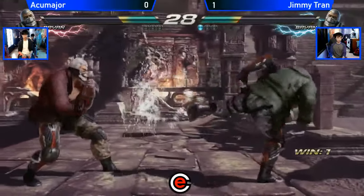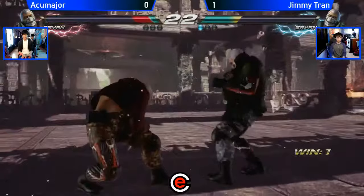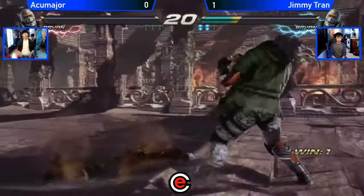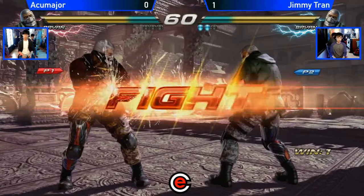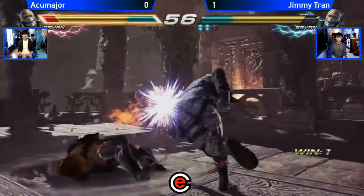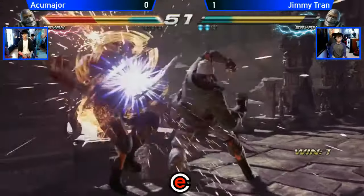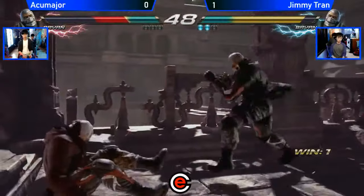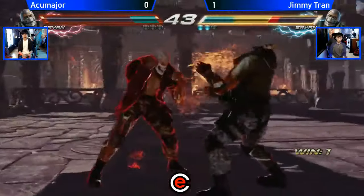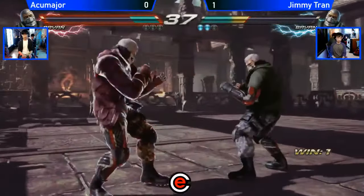Jimmy! Every time Accumager has gone for the Mock Kick, Jimmy has been punishing it because it is minus 10 and it puts you in crouch. Some characters like Lay or Lee actually punish it with a full punishment. It's a little bit difficult — a little is an understatement — but Jimmy's been doing this for so long, so he's got that ingrained into him.